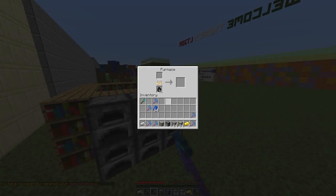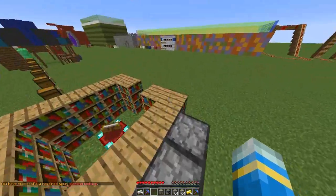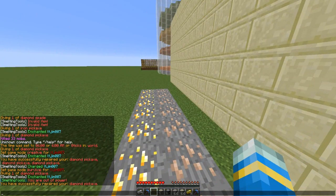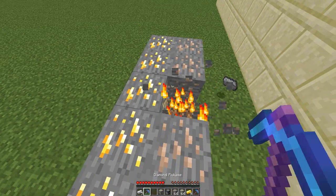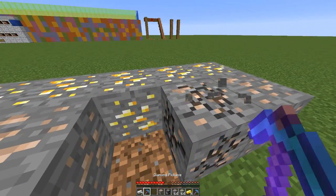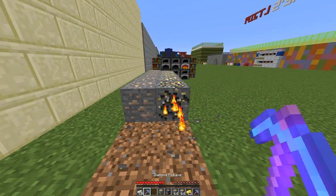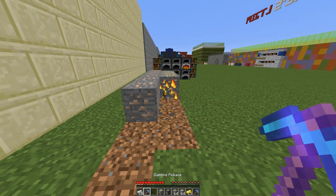In the config you can edit the chances of getting things and various text. As you can see in chat, it says 'you are out of power'. Overall it's a really awesome plugin with no issues. It would be really cool for survival servers. Subscribe, like, comment and I'll see you next time.